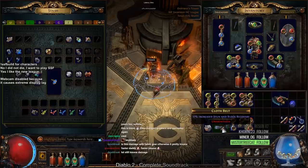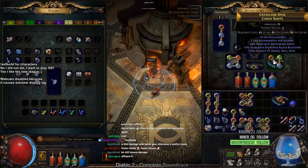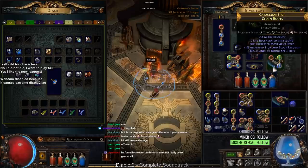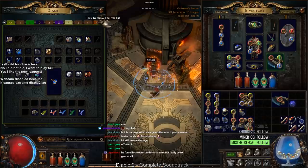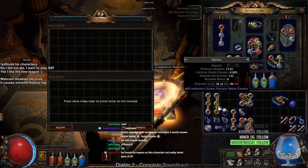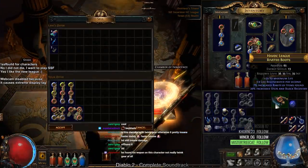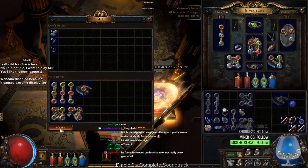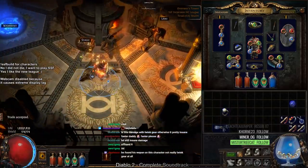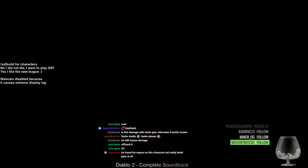That pretty much sums up this short progress guide. I actually found 25% movement speed boots that I can put life on — these are really good and I'll try to craft them. Hope you guys enjoyed! If you did, please like, share, and subscribe. You can catch me streaming live every day at twitch.tv/pox. Take care and I'll see you tomorrow!